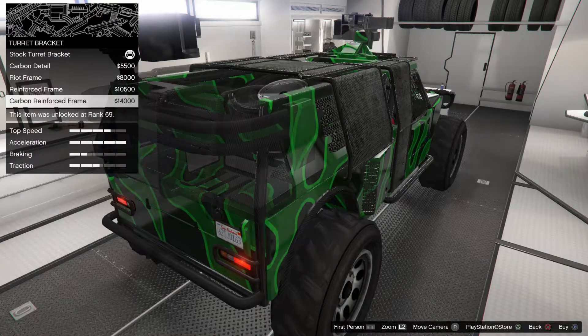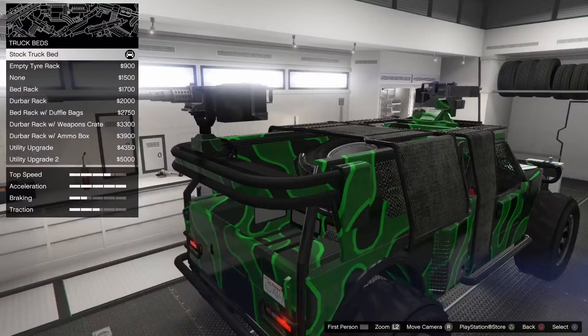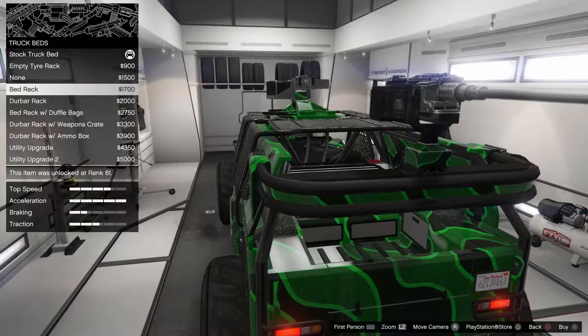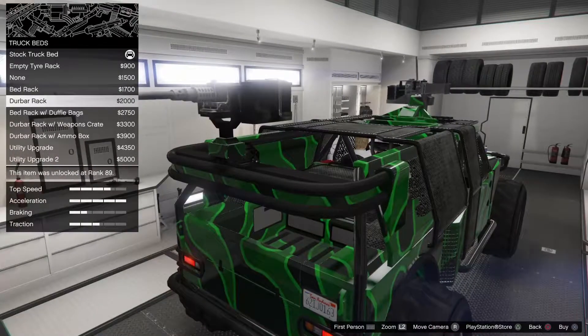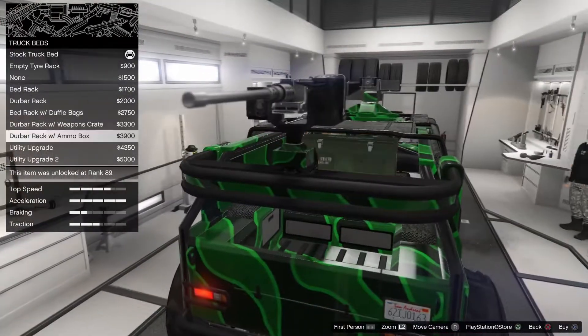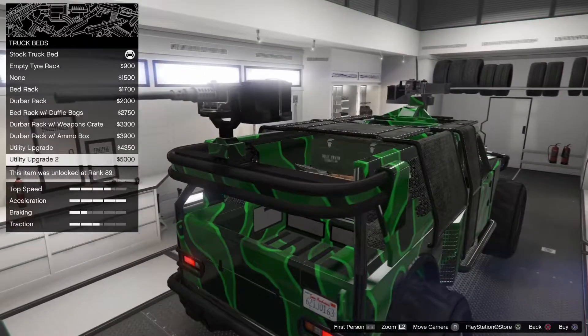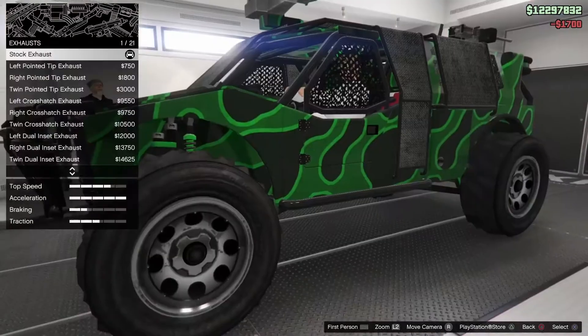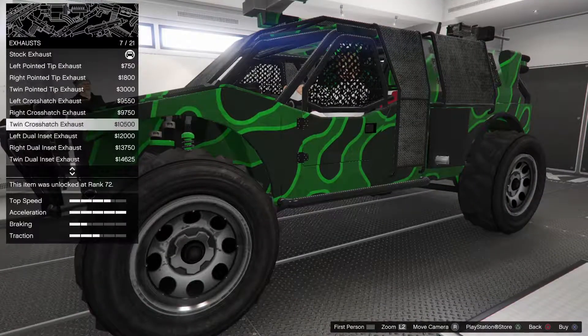Now we're looking at the very rear of the vehicle, and once again there are a number of different options. Looking inside the vehicle at that rear parcel shelf end, there are once again a number of options: you've got a tire, open, bars, and a box - there may have been another option there.